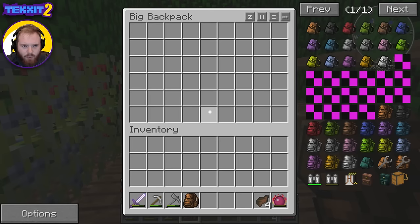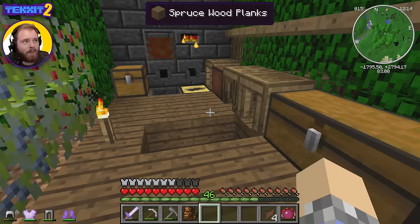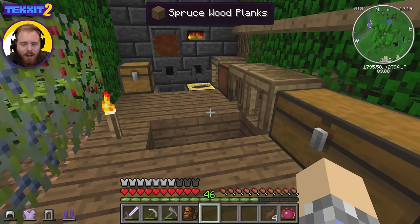Do we just right-click it? Of course we do. Look at that lovely big backpack! Oh great, well now I've made a mistake — I tried to pick up the backpack while I was looking at it. I'm surprised that didn't crash everything, because sometimes that does happen.